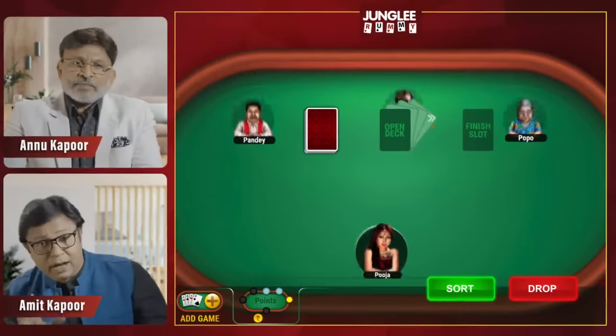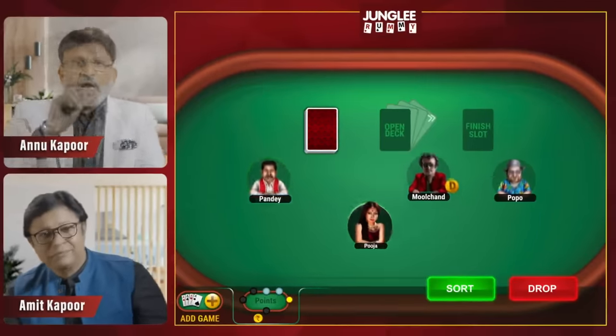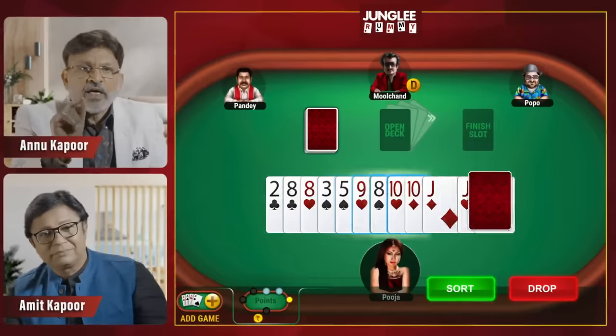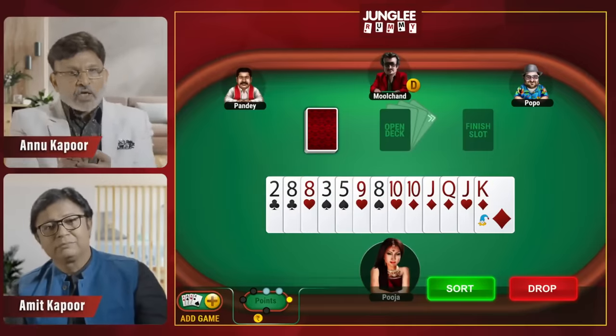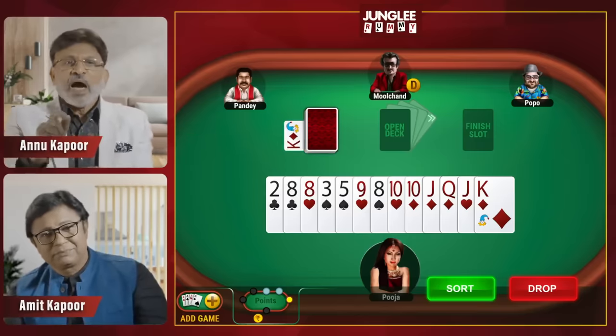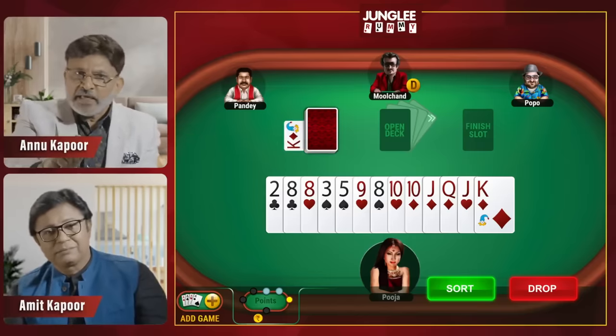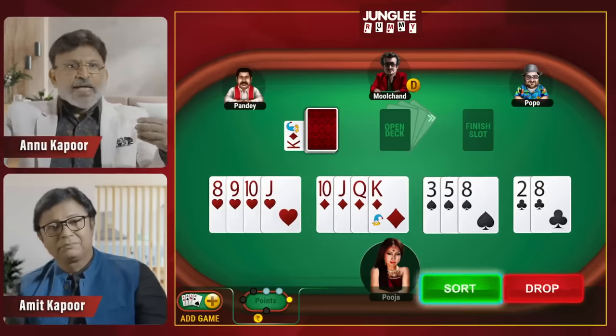There are many features of Jungle Rami that can make your game easy and fun. You can see here that every player has a username and avatar. Every player will be given 13 cards, and one card will be given as the Wild Joker. All cards in hand will be arranged in the same suit.